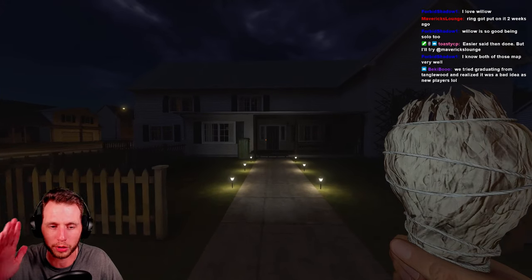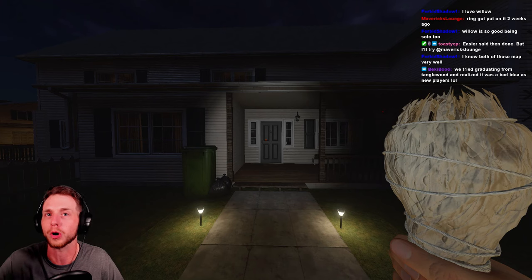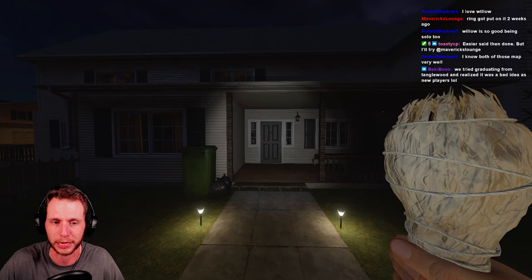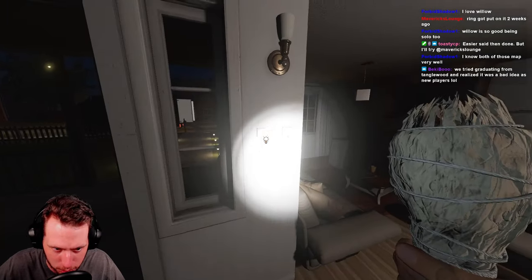I'm playing on custom settings — it's the custom amateur settings preset. The breaker starts on and I have all curse possessions turned on so I can show you where all of them spawn. I don't want anybody being like, wait, I only have one curse possession — that's because that's how it's supposed to be.